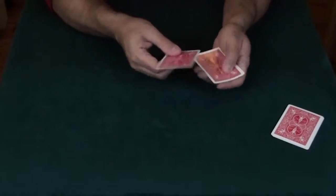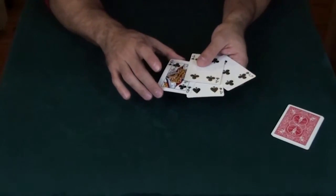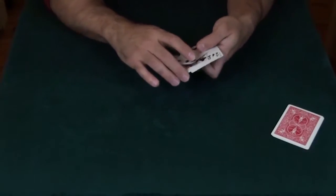And that leaves me with the four other cards, which are the four of clubs, the queen of clubs, the four of spades, and the five of clubs.